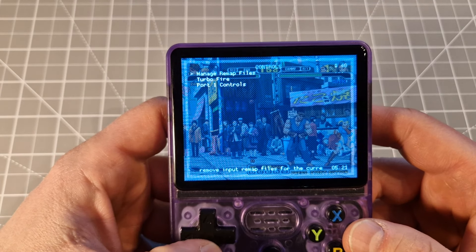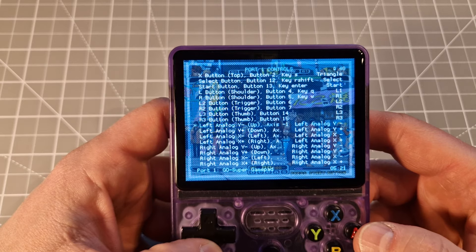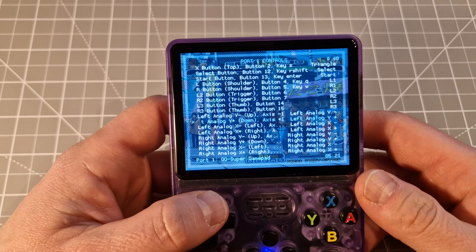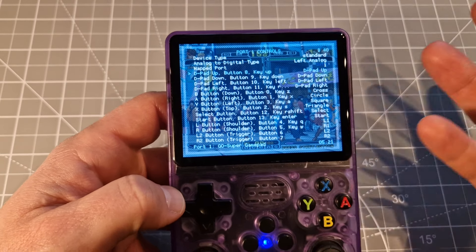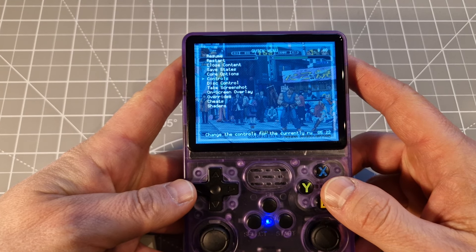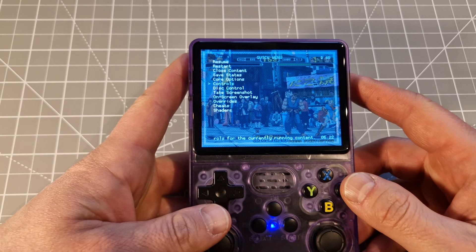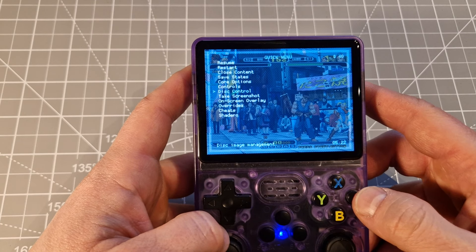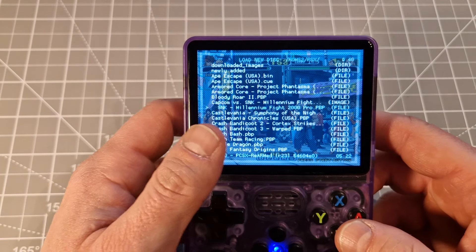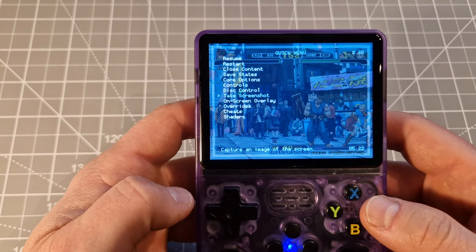Another option: if you don't like controls, go to controls, then go down to port one controls, and you can change everything there. You've got every single control — joystick buttons and everything — you can change by yourself. Also, if you've got a game with two or three discs, some games don't recognize the second disc straight away during gameplay. You've got this control option — go there, then 'load new disc' and you can put that second disc which you need.